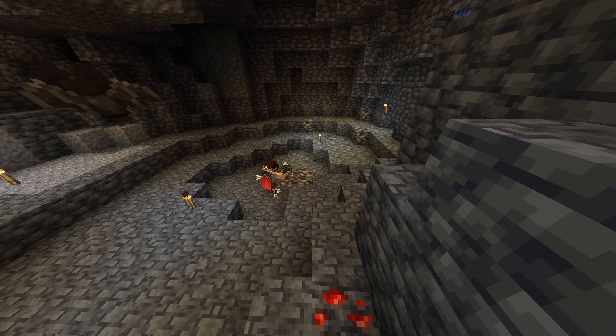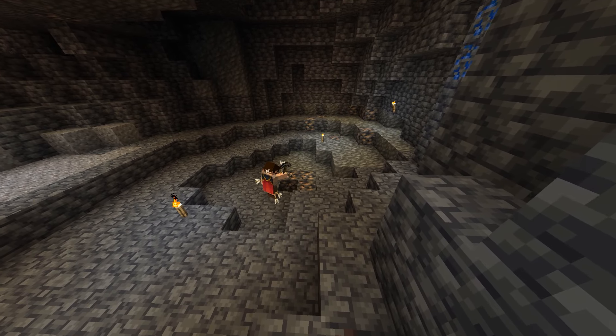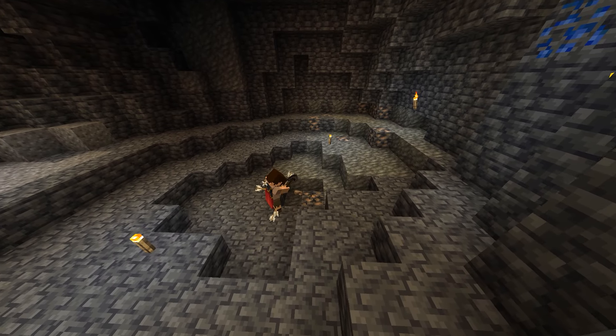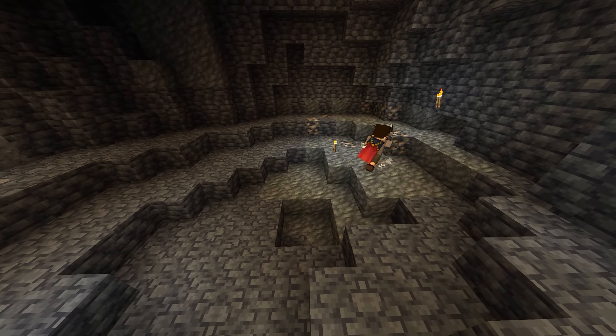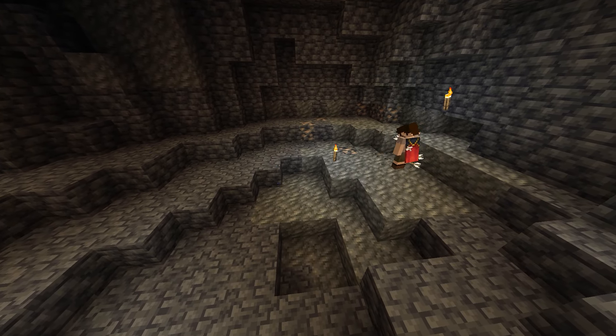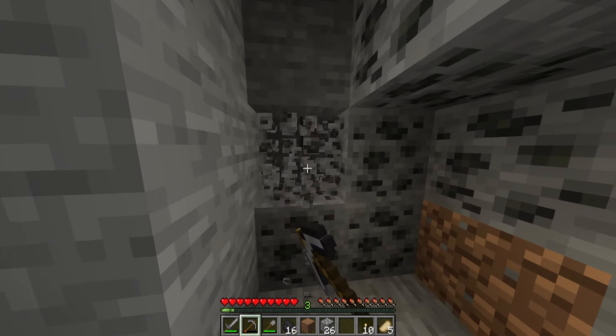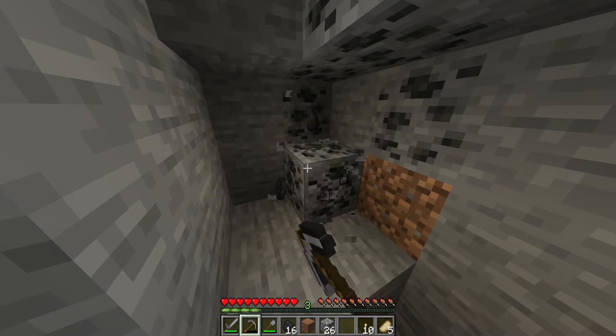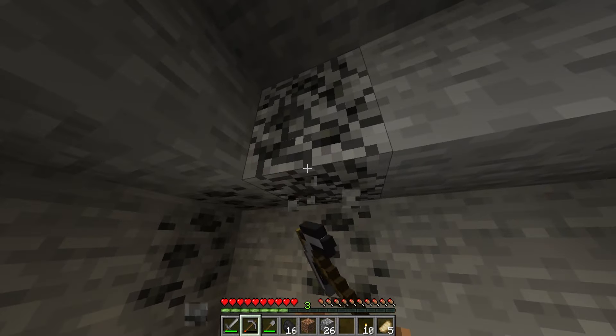Your first focus should be to get iron. Iron is typically found underground between Y level minus 8 and Y level minus 56, but can also be exposed in caves on the surface. Aim to get about 7 to 10 raw iron. Along the way you will most likely encounter coal as well — always take it with you as it's used for many things such as making torches, smelting ores, and cooking food.